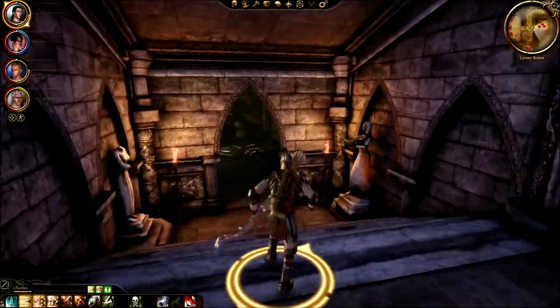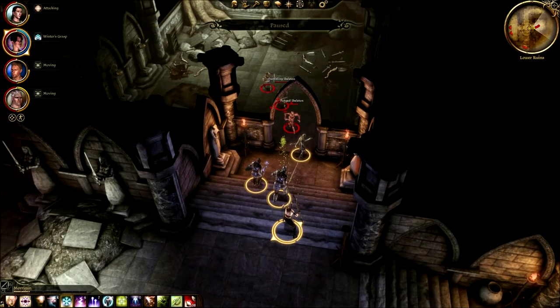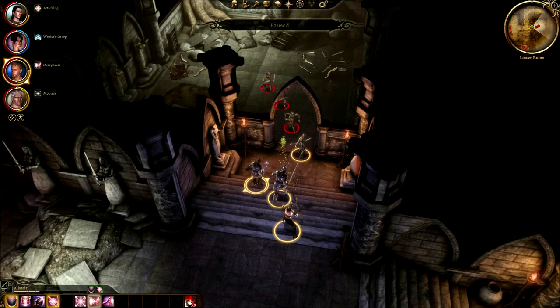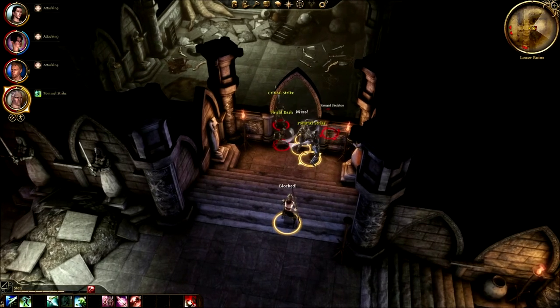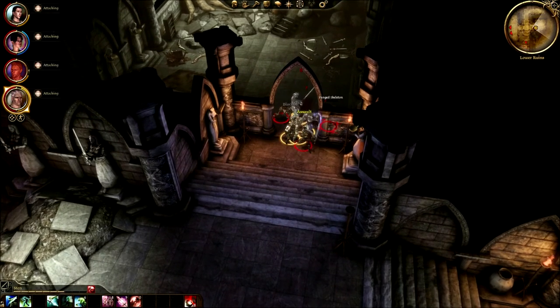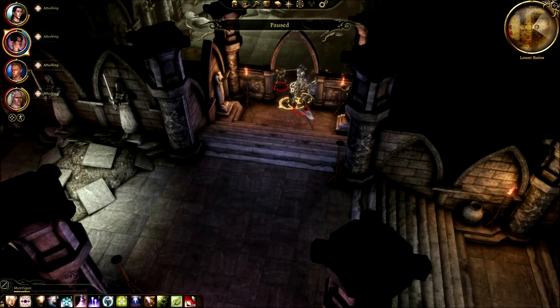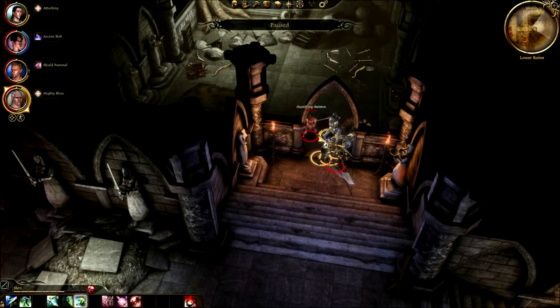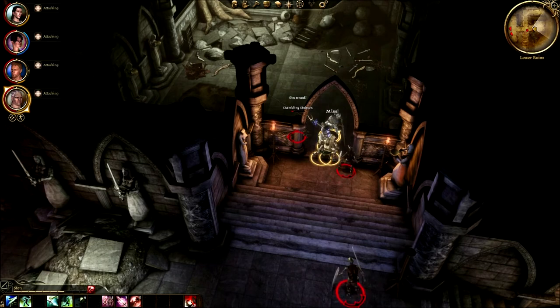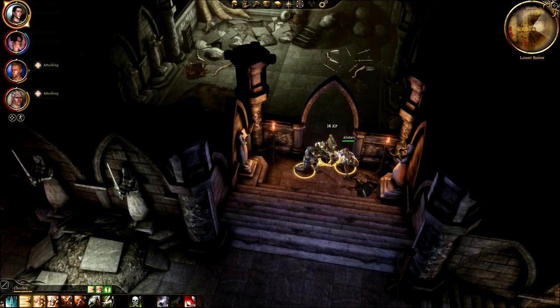We've got a whole bunch of stuff coming our way. Fanged skeletons - hit them! This is our guy out front, that is who we want to hit. Damn it - overpower! That thing is insane. Finish the guy - yes! Now hit the guy inside. Hit him with an arcane bolt, shield pummel. There we go, we're good.